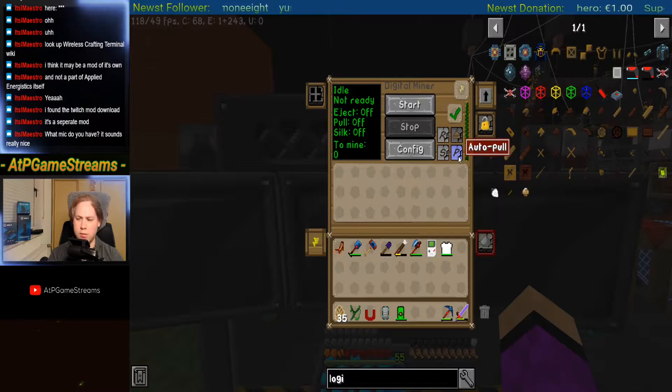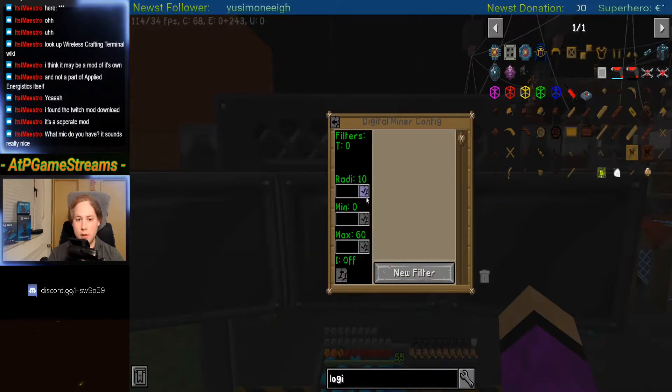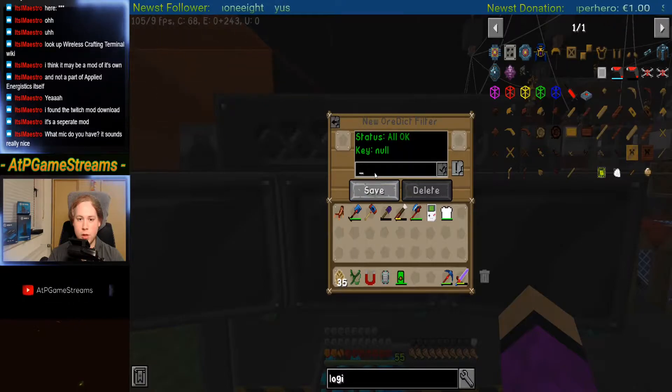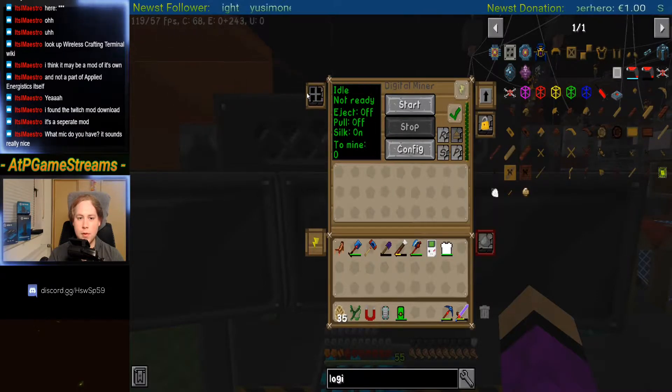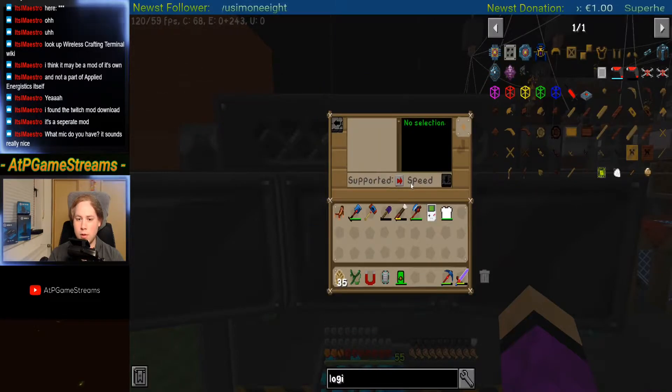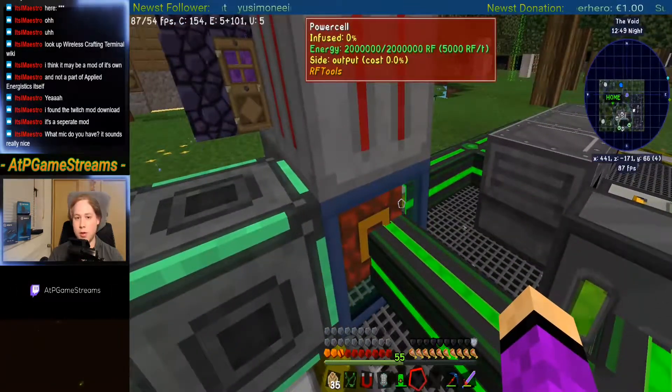Silk touch, silk touch — or do I want silk touch? Yeah, I do. I need to put upgrades in it. We are going for our cheese. I need speed upgrades and energy upgrades for that. And I need a new power cube, power cell, whatever.